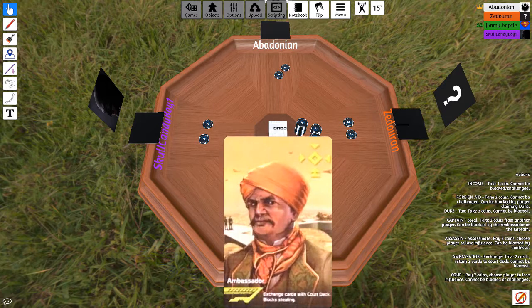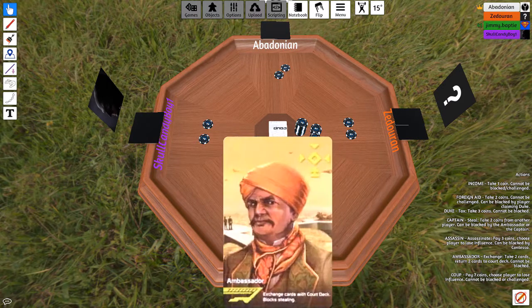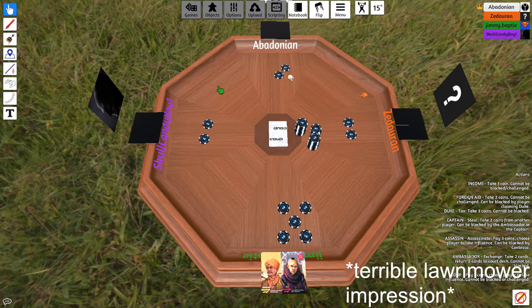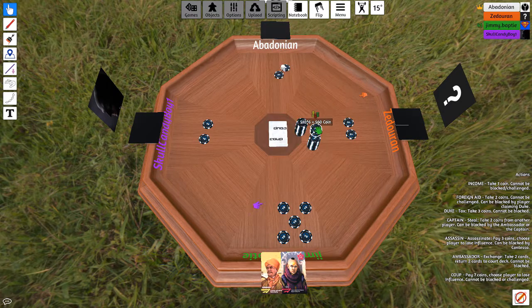Basically, when someone challenges whether you have a card, you have to show a card. If you do have that role, the challenger loses. If not, you lose. Josh, your turn. Also, if you have more than 10 coins at any given point, you must coup. So if you're at 10 coins, you have to coup.